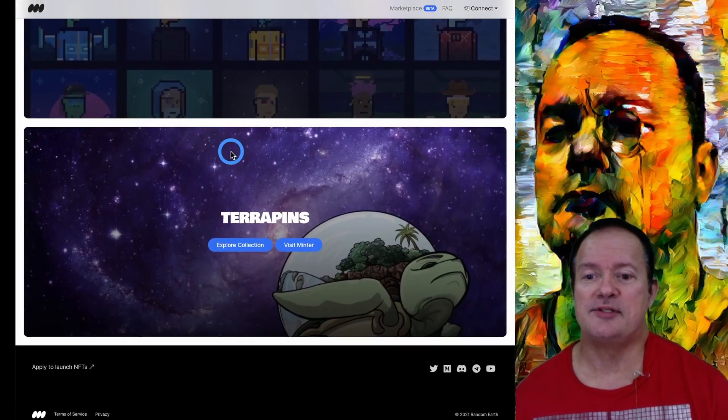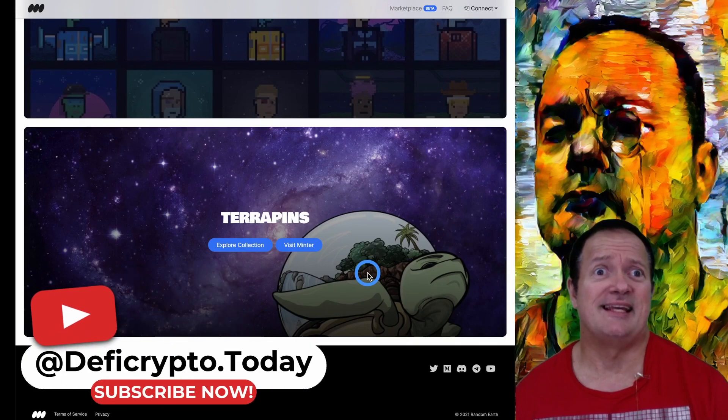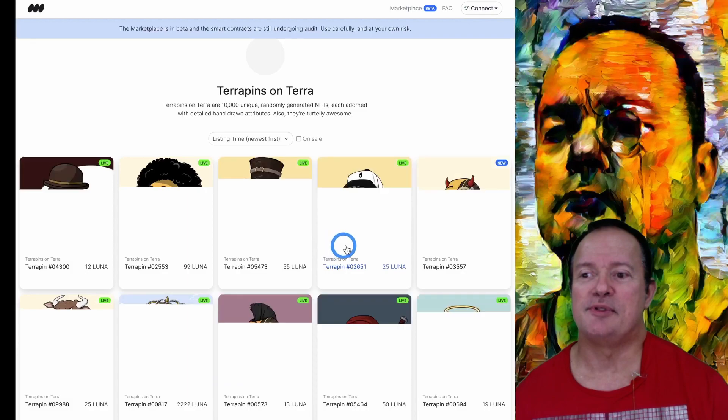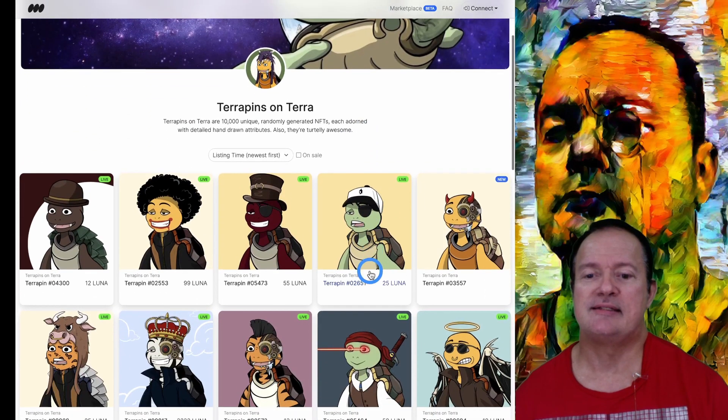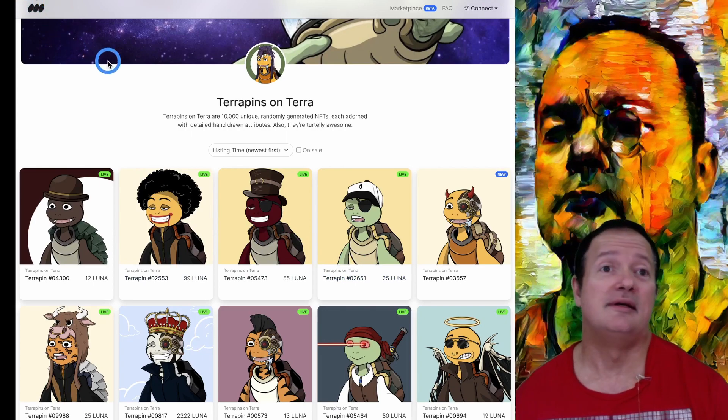Here's something new. For those that don't want to miss the next minting of Terra NFTs — you've got Terra Pins, and I guess they're Turtles, Galactic Turtles. Let's explore the collection. So they're going to look like this. How can they already be there and we can still mint them? I don't know anything.